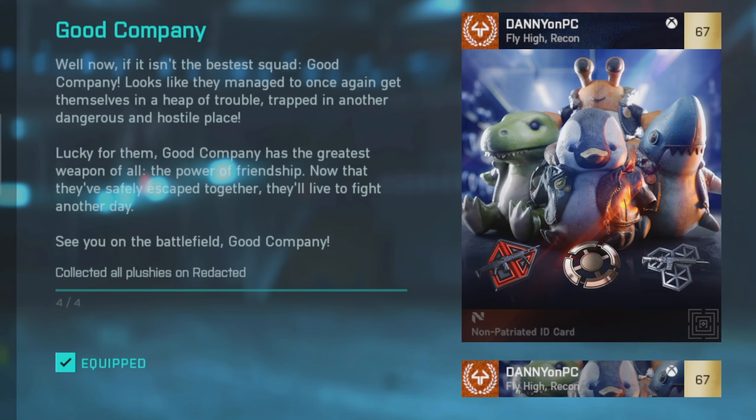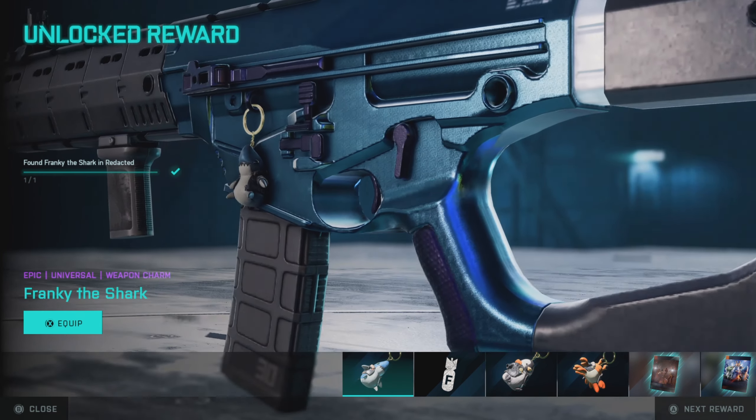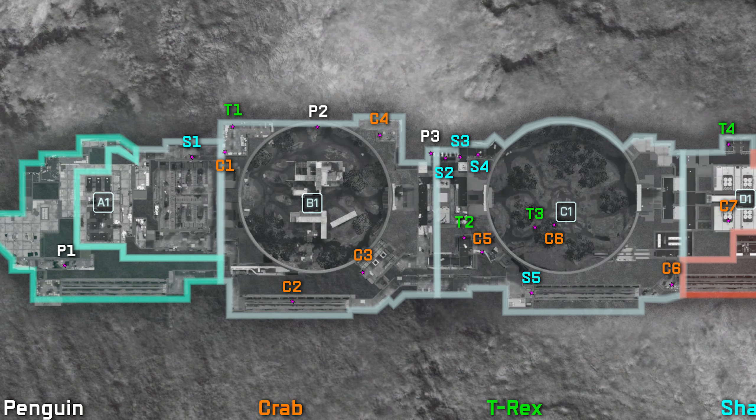When you collect all 4 of them you get a super cute banner featuring the good company. It also gives you pretty cute universal weapon charms. Also, thanks to the Battlefield Easter community for finding this stuff.